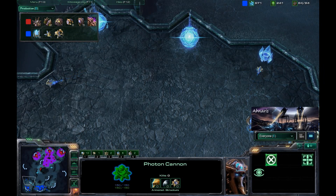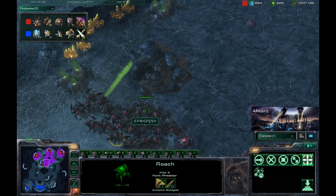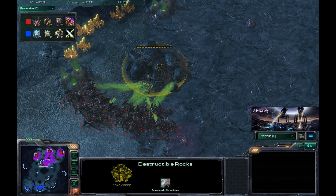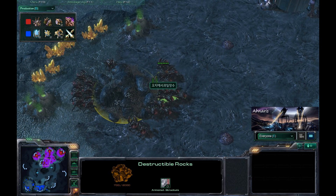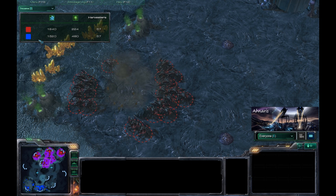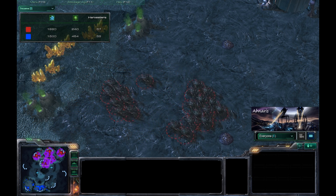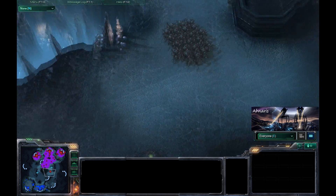A couple more pylons going down in the Protoss base. Additional armor is being researched for the Zerg as he tries to take out the high-yield rock blocking expansion. Taking a look at the income: the Protoss player is sitting at about 1500-1600, whereas the Zerg player is sitting at pretty close to 1900. The fact that the Zerg was able to get that second expansion is definitely going to show in the near future.